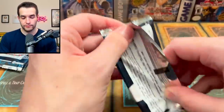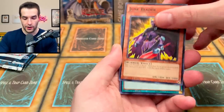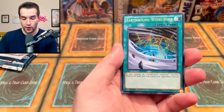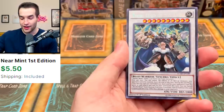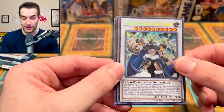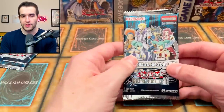Three packs to go. Pack three: Mechlord Army of Grinnell, Junk Blader, Mech Time to Blast, Earthbound Whirlwind, Blackwing Dragon, pulling all of the Signer Dragons — not bad. And Thor, Lord of the Aesir — Secret Rare! And a Drill Synchron. I feel like we're pulling pretty decent right now. Last time we only pulled the Power Tool common and no Signer Dragons — it was weird. This is definitely more cards I actually recognize.